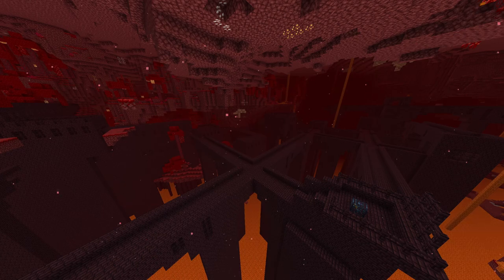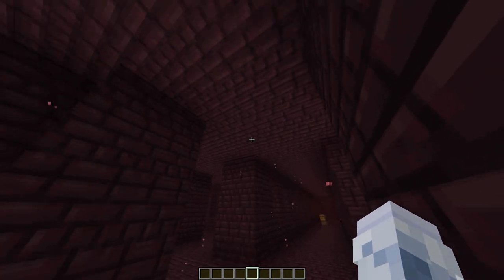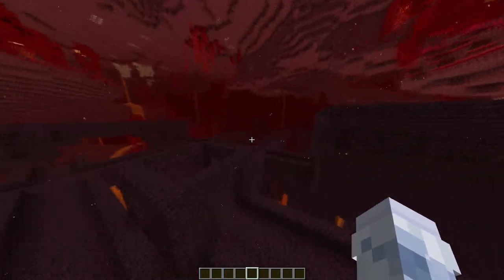Hey guys, quick video on fortresses and blaze fights. The fortress has two halves: the chest hallways with a roof, and the outside area with blaze spawners, so we want to be in the outside area.